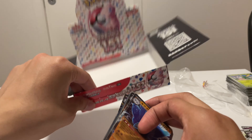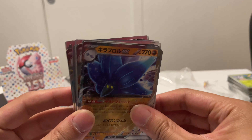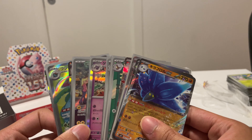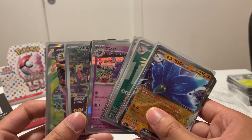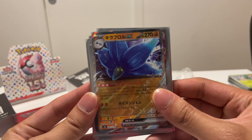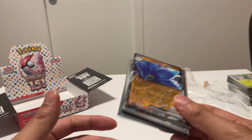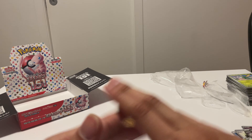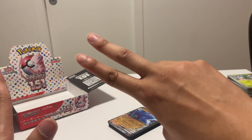Oh we got Arcanine — reverse Master Ball! These kind of confuse me a little bit. I'm gonna separate the reverse holos actually. Okay so this is our Master Ball — it's an Arcanine. I think you only get one Master Ball reverse per box, so they're rarer than average. This one doesn't say Poke Ball, so I'm assuming this is a pretty good hit. Put that aside — we got Cubone holo, Persian, and Butterfree. Sleeve that Arcanine.